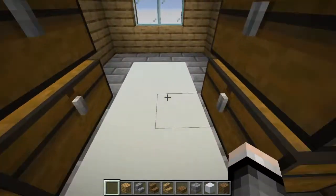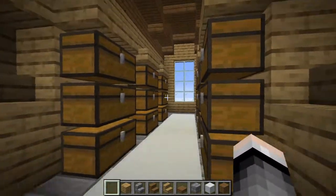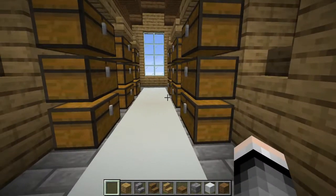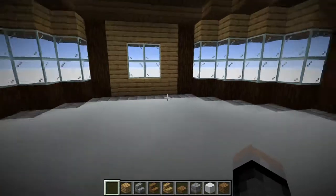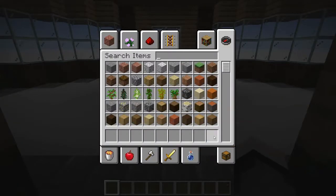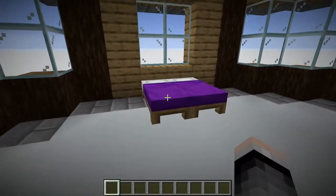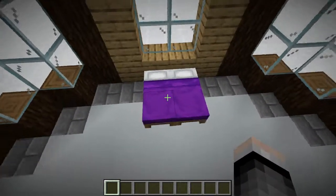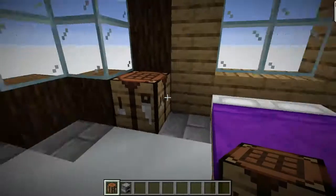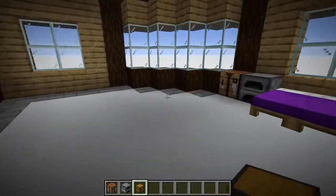Maybe add some carpet if you have a wool farm. Now go to one of the main rooms — the master bedroom. Add bed materials. Choose whatever color bed you want — I like purple. Place the beds there. Then add things you use daily: a crafting table, a furnace, a double chest, and maybe an anvil around the room.